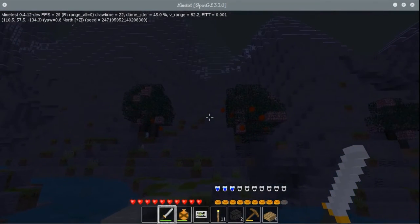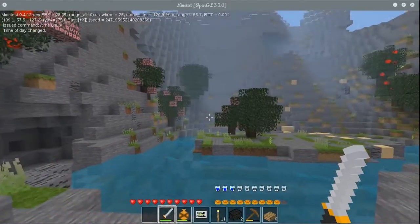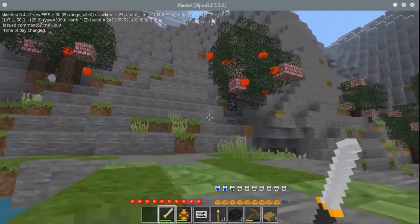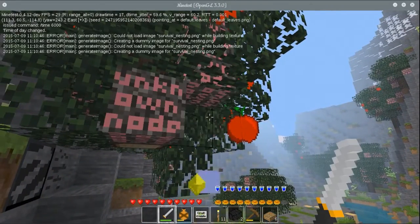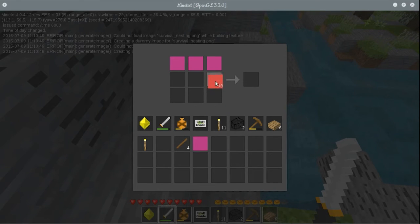Let's run over and look at this new node and change the time to morning again. These trees are doing this way too much - that ABM needs some very serious tweaking. This is a bird nest, which will drop at random nesting material. Four pieces of nesting material - bird nests are usually very dry and make very good kindling. This nesting material's pretty much sole purpose is to be used to make torches, so there we get some more weak torches.